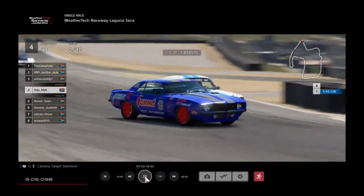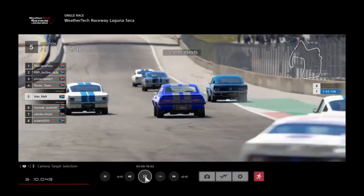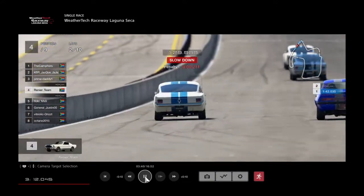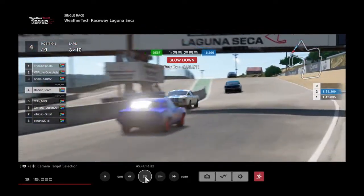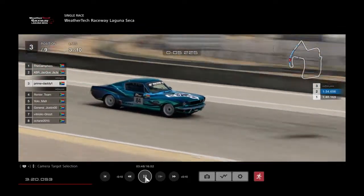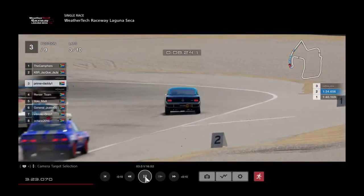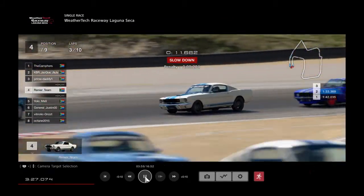Renier hard on the brakes, Yolo runs wide a bit, a little out of position, looking for traction. Renier is trying to get his fourth position back - does he have it? It looks like it. So Renier back in fourth. KBR Jack is in second place, Palm Daddy is in third now. That mistake cost Kambus his position.